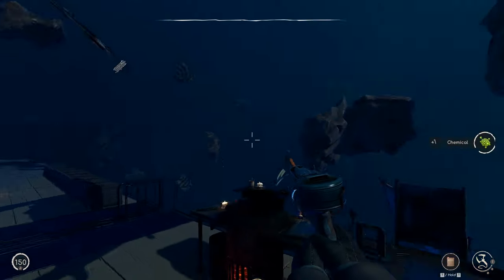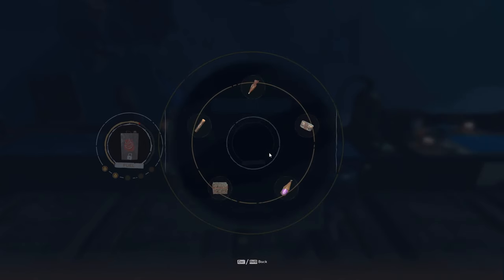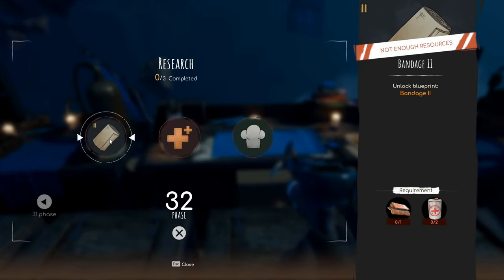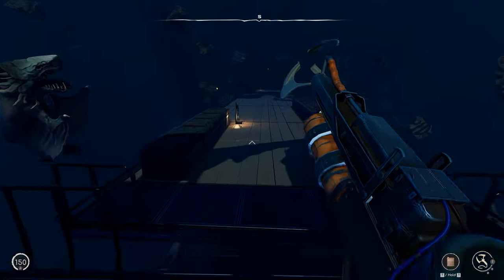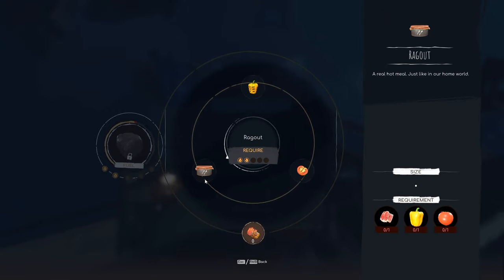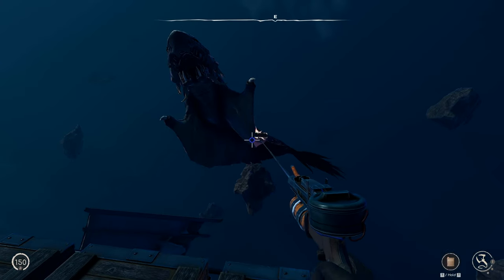Let's check out the research over here. That's not research — this is research. We have to complete these things. We have to get five ragouts — god damn it — which means we need to grow more. We need five ragouts, which means five raw meat, five peppers, and five tomatoes. We need more tomatoes and we need more peppers. Oh, this is going to suck.